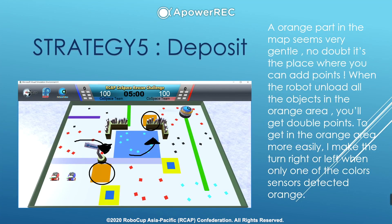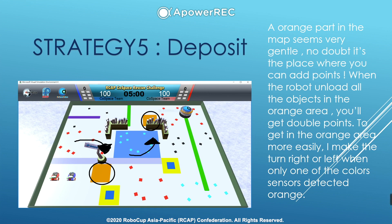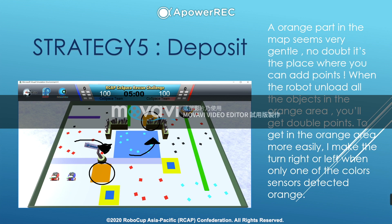Strategy 5: Deposit. The orange part of the map is where you can add points. When the robot unloads all the objects in the orange area, you get double points. To get into the orange area more easily, I make the robot turn right or left when only one of the color sensors detects orange.